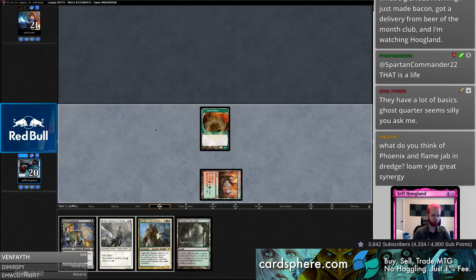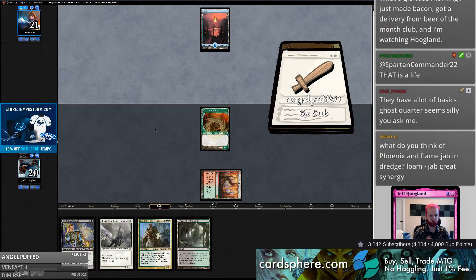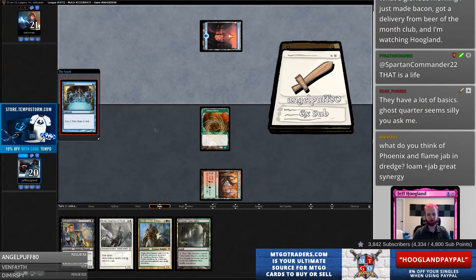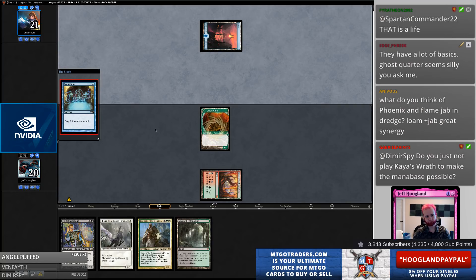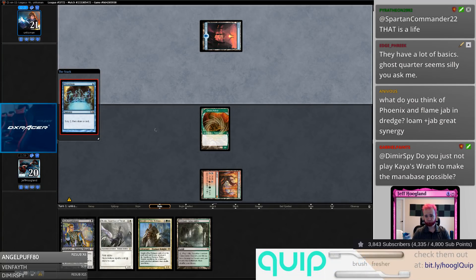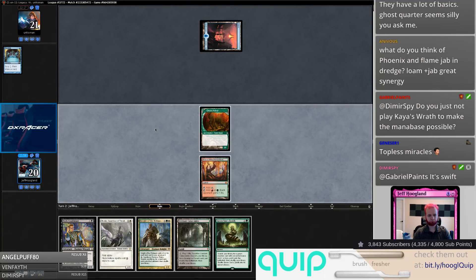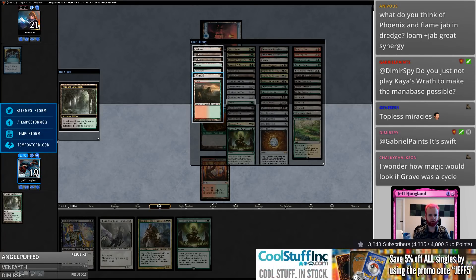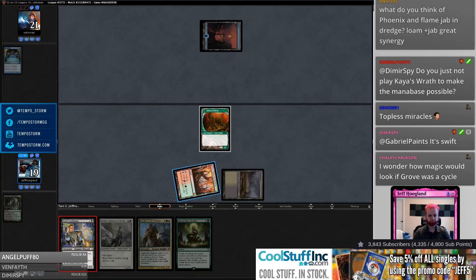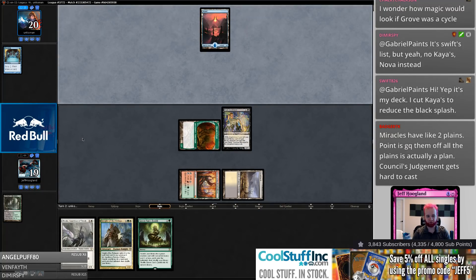Leading on Grove of the Burnwillows here as opposed to Verdant Catacombs, because Verdant Catacombs needs to fetch Scrubland so I can play all the spells in my hand. You know what they say about Scrublands — same thing they say about people who play Badlands: they're really plateauing their Legacy career.